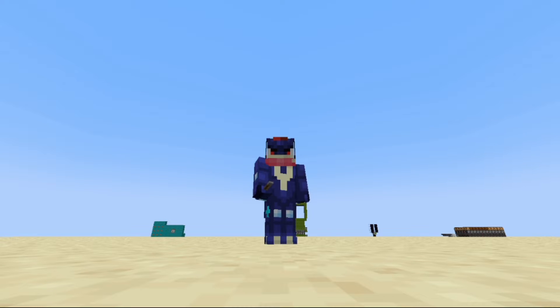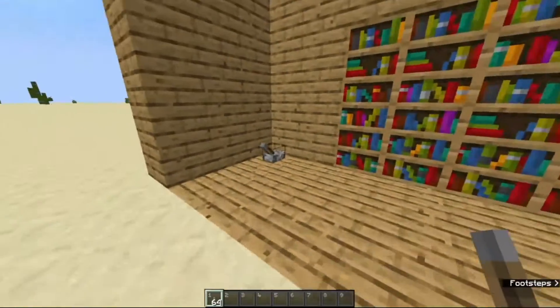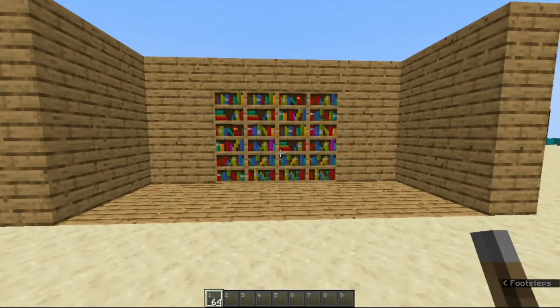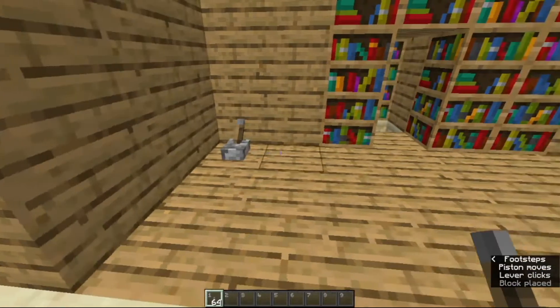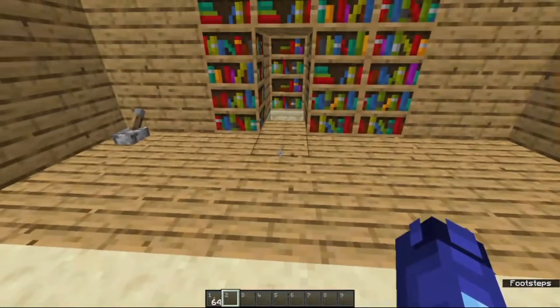Let's get started. As you can see, here is the hidden entrance. Now if we remove this lever, this just seems like a normal room — like this might be the interior of someone's house in Minecraft. Then if we place a lever and turn it on, boom — a hidden entrance!